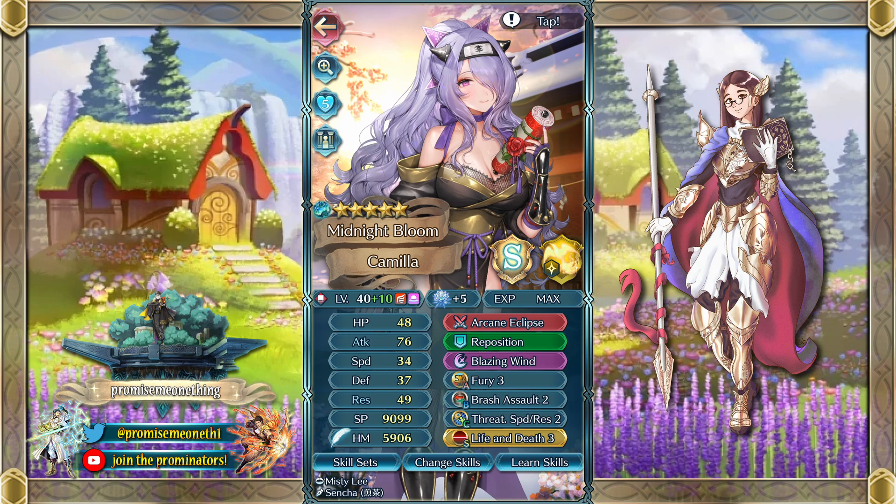This is actually an AoE build with Blazing Wind, which is a really strong AoE. We've got Fury as the A slot to help increase her attack stat — visible attack — and that stacks well with Blazing Wind, and Life and Death 3 as well to give even more attack. As you can see, she has 76 base attack, which is really good for activating Blazing Wind.